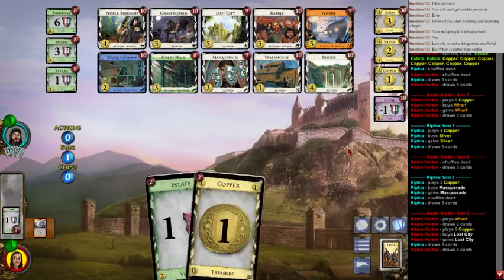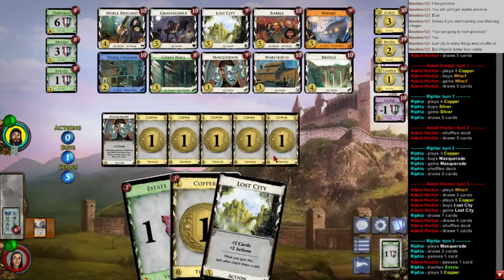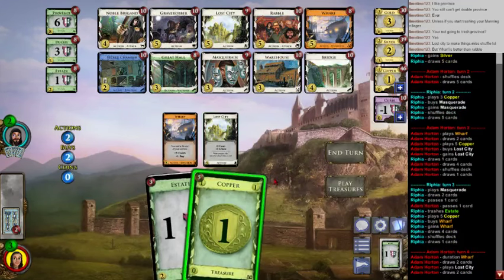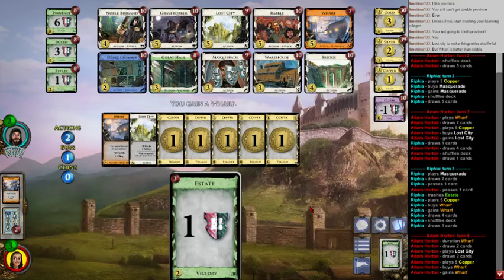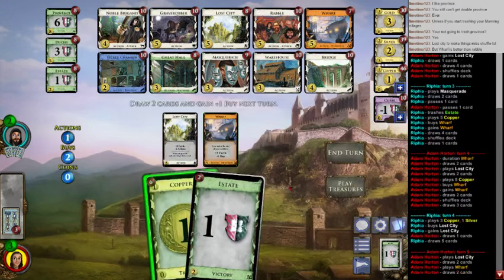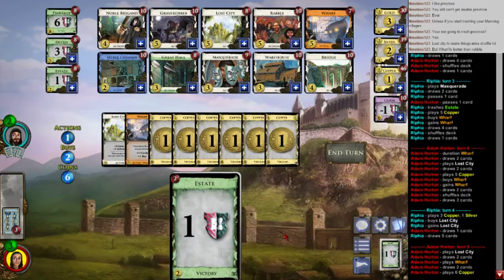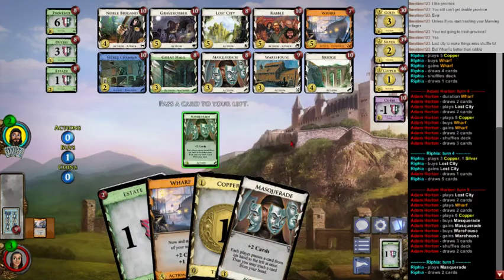Okay, this is pretty good. I'll get the Lost City here and pick up Masquerade next turn. Oh wow, thank you — without that Lost City I would have been in a bad spot. That's what we do, we try to help each other out. Am I really about to get another Wharf? That was a duration Wharf. Let's get the Wharf, let's do it. I'm probably gonna regret it. So we got to get two-threes here: Masquerade-Silver, Masquerade-Warehouse, Warehouse, Warehouse.